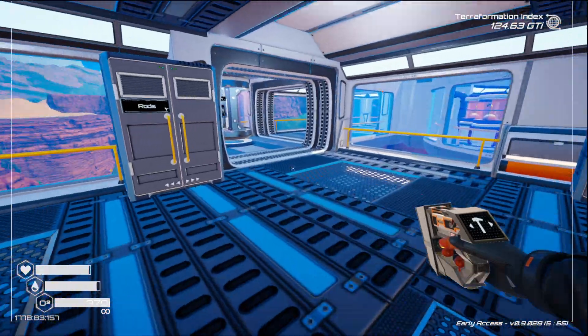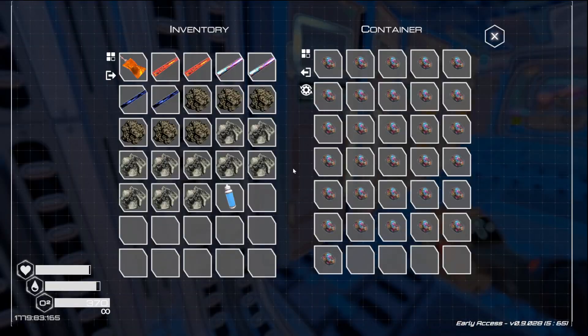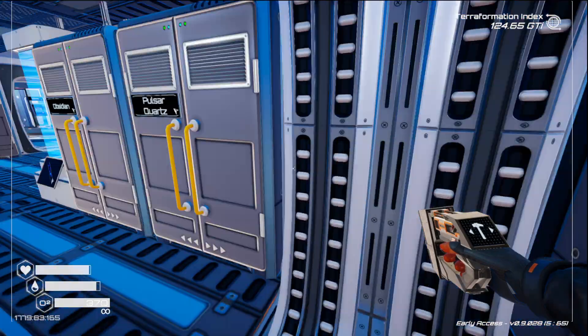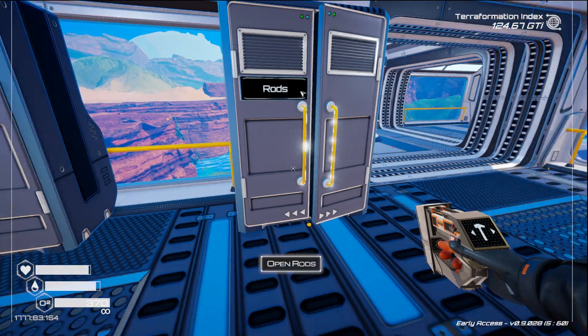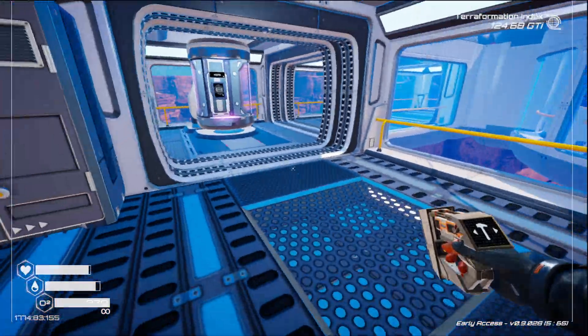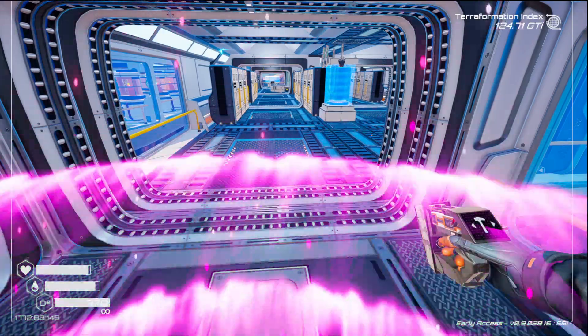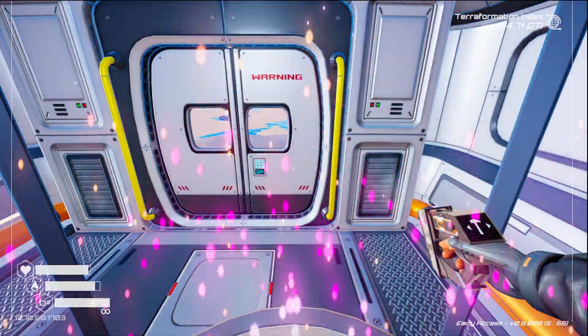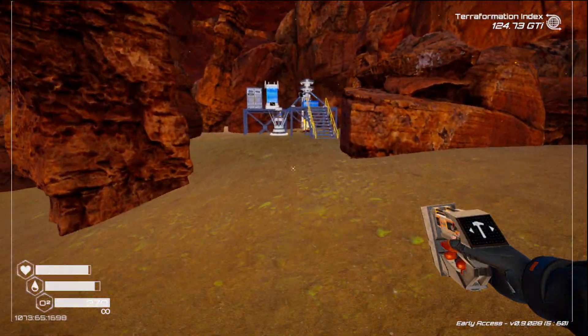I'm waiting on these things building themselves up. I could have sworn — yeah, that's demanding super alloy. I think we better put an extra extractor on super alloy. So we'll put one there and we'll put one on osmium, so that we can build up all these rods.